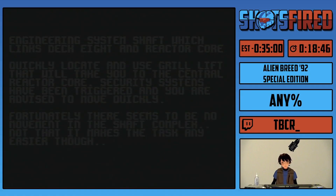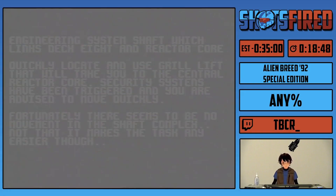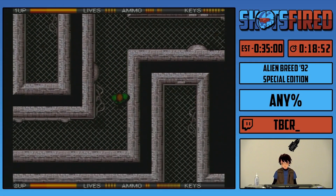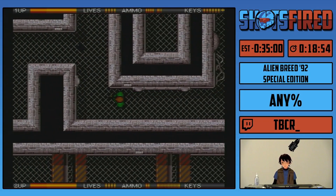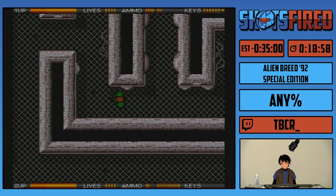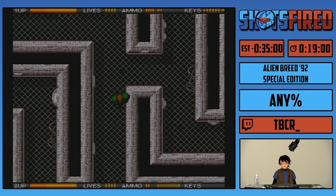This is not deck eight — this is not even deck nine. This is a duct. We're going to have to take the duct to get to deck ten. There are no enemies in this level. It's just us, we have to get to the end. So it's just a nice peaceful stroll. Nothing bad will happen. Nothing at all.